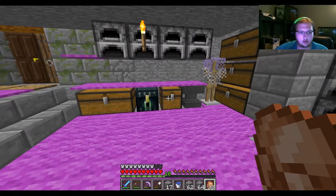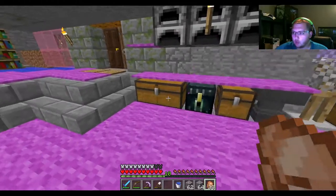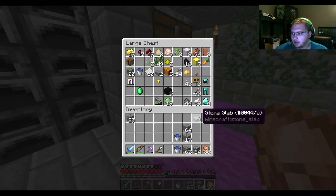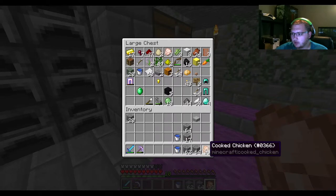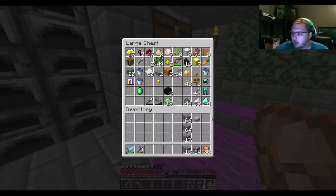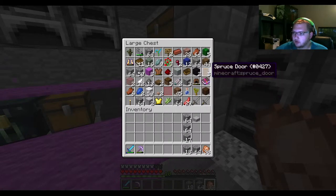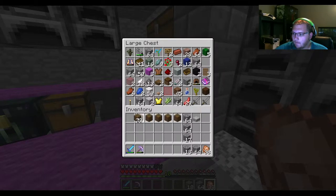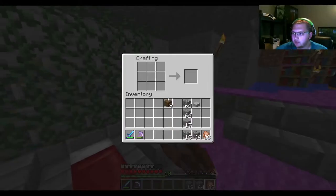Referencing the video — what you need is blocks, one chest. Let me put all my stuff away that I don't need right now. I'll take the pick, the sword, the shovel — don't need. Food I'll keep. Don't need water buckets — actually, we'll need a lava bucket. I'll get the lava later. I don't think it needs to be a trap chest — no, it doesn't.